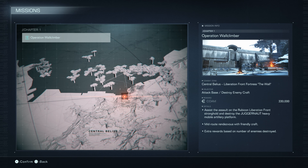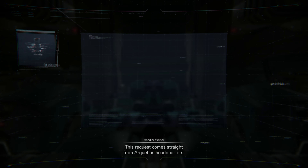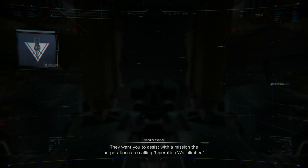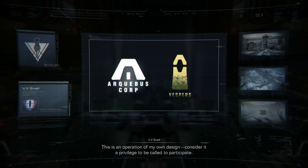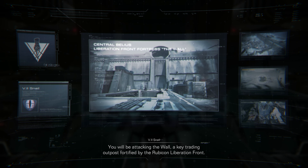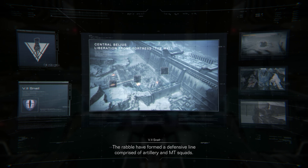Here are the details: assist the assault on the Rubicon Liberation Front Stronghold and destroy the Juggernaut heavy mobile artillery platform. Mid-route rendezvous with friendly craft, extra rewards based on number of enemies destroyed. You will be attacking The Wall, a key trading outpost fortified by the Rubicon Liberation Front.